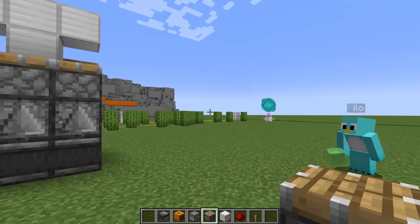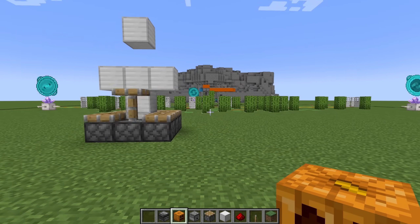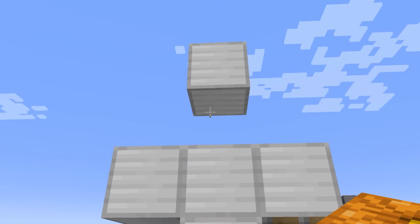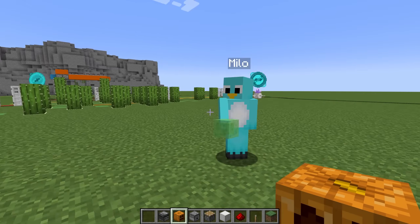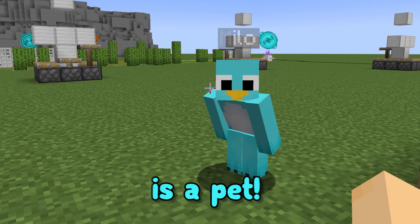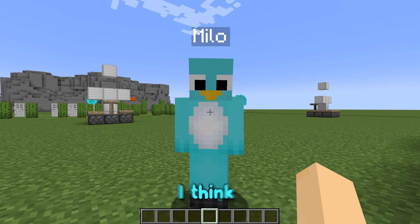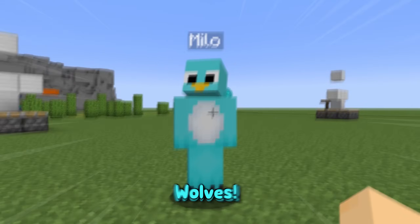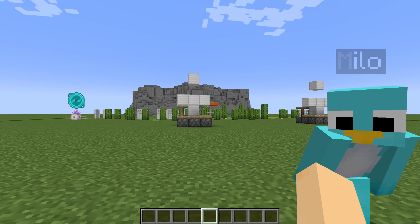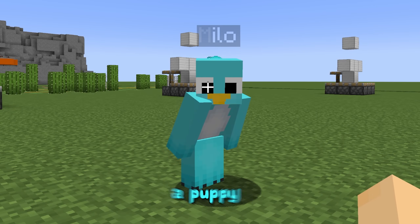That is the craziest contraption I've ever seen! It's now totally underground! When the time comes to spawn the supercharged iron golem, all we have to do is place the pumpkin block right there! I'm not gonna do it now though! Otherwise, it'll spawn way too soon! Chip, the only thing we're missing is a pet! Wait! You're right, Milo! What kind of pet should we get? I think we should get a whole army of wolves! And then we can make them kill the zombies! That's a great idea! They'll even fight for us! We've always wanted a puppy!